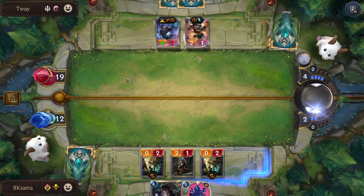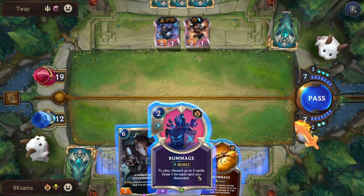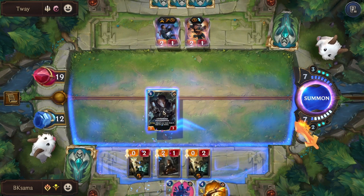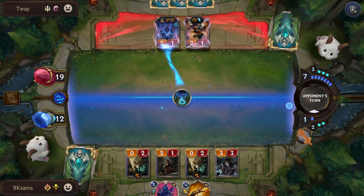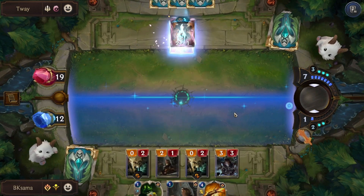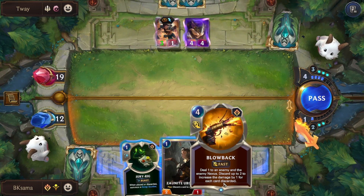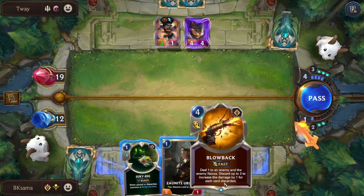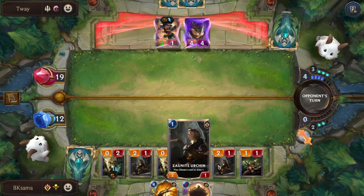It may seem bad, but the moment Jinx evolves we get back on track. I'm going to use Augmented Experimenter, kill Lucian, empty my hand, and get three new cards. That will give us Rampage and other spells like Blow Back, which deals 1 to an enemy and the enemy nexus — discard up to two cards to increase the damage by 1 for each discarded card, dealing up to 3 to an enemy or the enemy nexus.